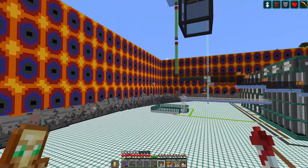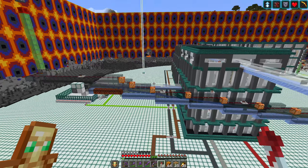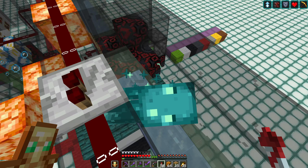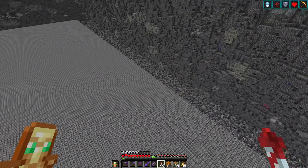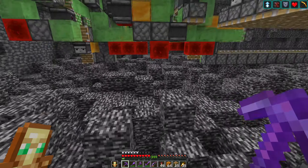I found glow ink sacs, so there will be glow squids here — the infestation is everywhere. The good news is that the latest snapshots for 1.18.2, released just yesterday or two days ago, include a way to prevent glow squids from spawning. Any water stream just has these stupid things spawning in them. I'm stalling because I'm afraid of what's going to happen now, but we are ready — we have a chunk-loading player, so let's just go for it.